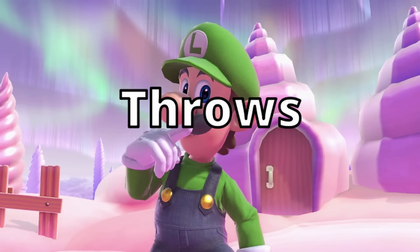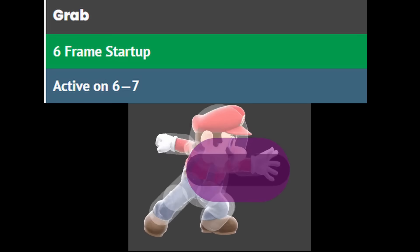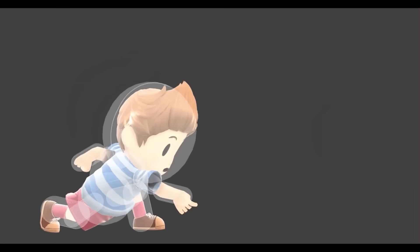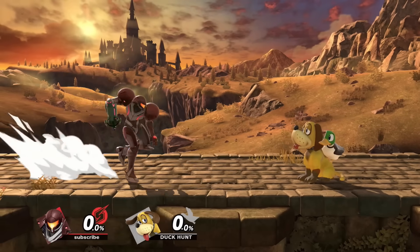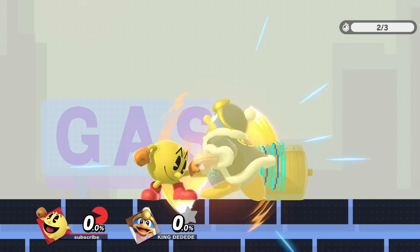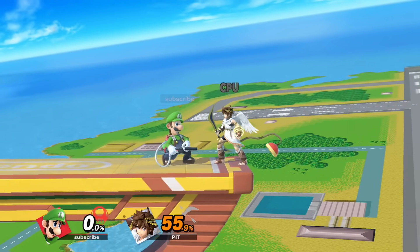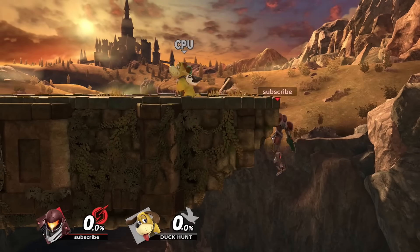I wanna talk about throws, because they'll be important for later. But before throws, we gotta have the grab. Grabs in Smash Ultimate are pretty universally laggy, so what matters more is not necessarily speed, but range. So tether grabs, as a result, are generally considered better than regular grabs. I want George to have Samus's grab — reach as far as hell, has a good Z-air, and works as a tether. Pac-Man and Luigi are both solid, but I think the versatility of Samus' wins, since the more options you have in this game, the better.